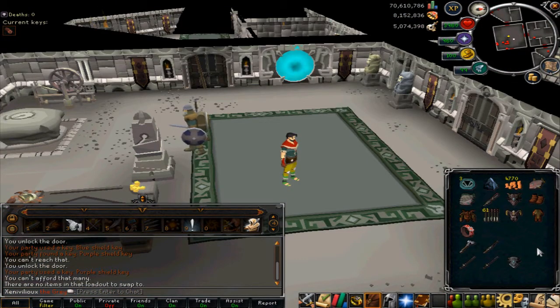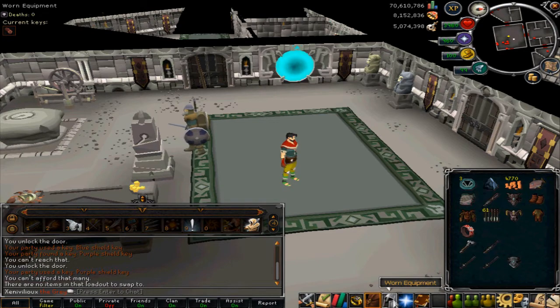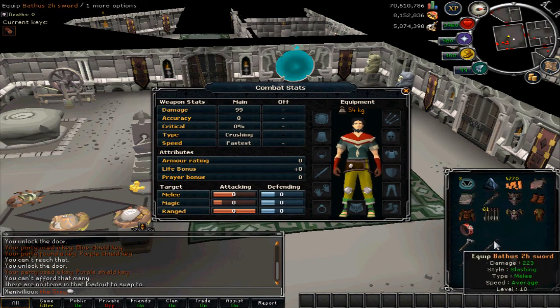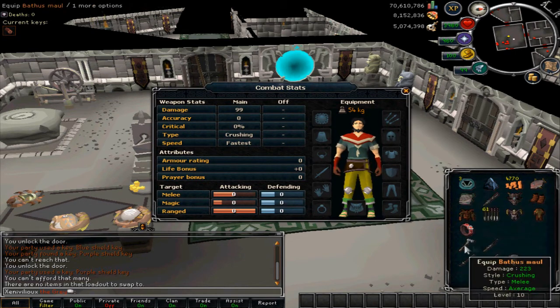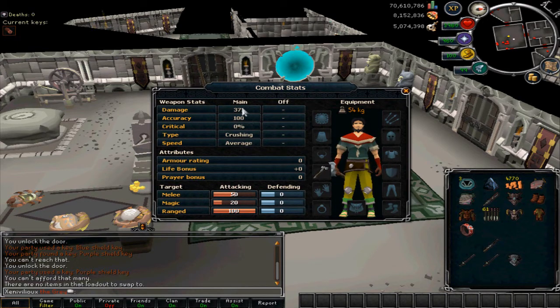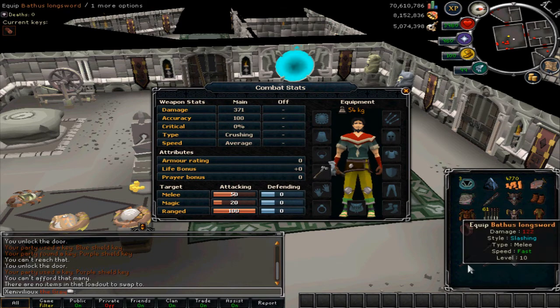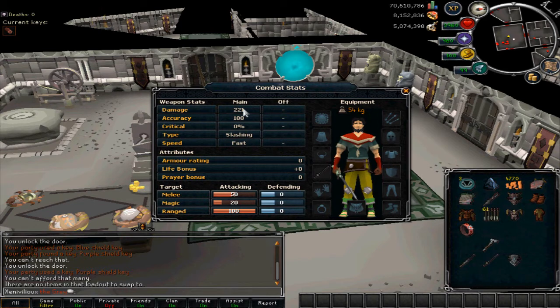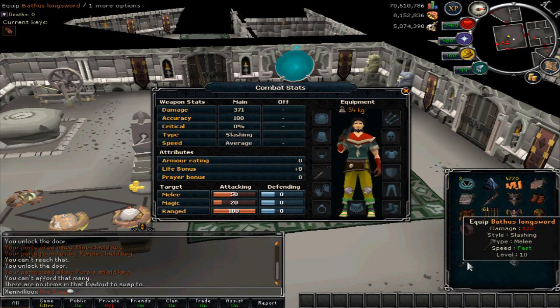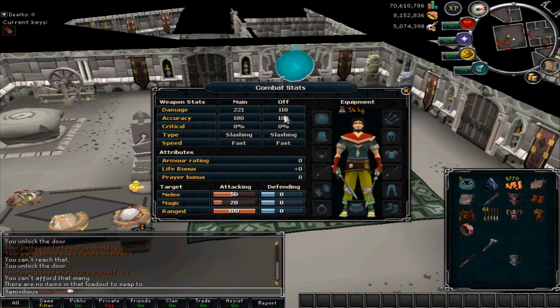I decided to test out dual wielding stats in Dungeoneering to see how they compare with the actual RS stats. I used bathers items as they're cheap, and this proportion should hold for higher tiers. The bathers maul has accuracy 100, damage 371 — same for the 2H, just slashing rather than crushing. The bathers longsword has 221 damage but is fast speed. Two longswords together give 331 total damage.